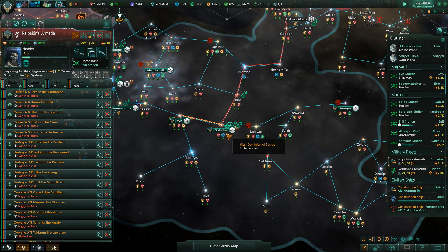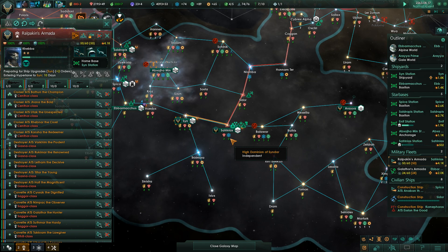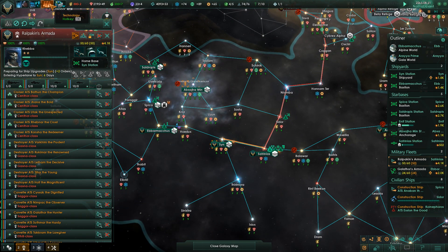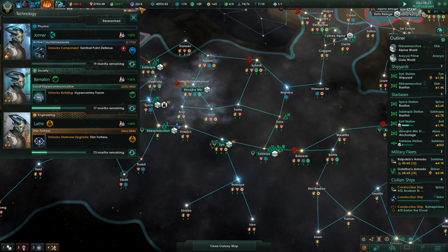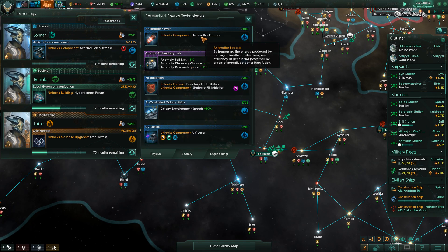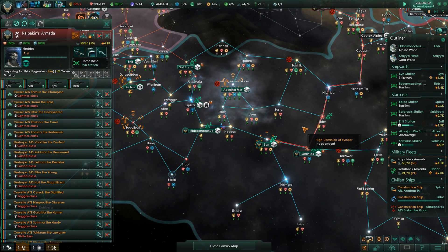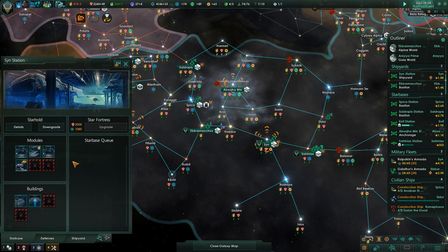Let's go back for these upgrades first. We just finished the research for the newest energy reactor - the antimatter reactor for all of our ships. Having these installed will ensure that as I upgrade weapons and make these more and more complex, our ships stay well-powered.